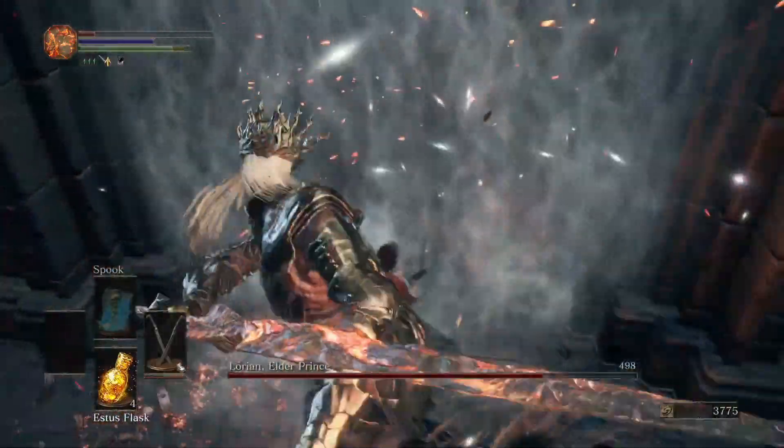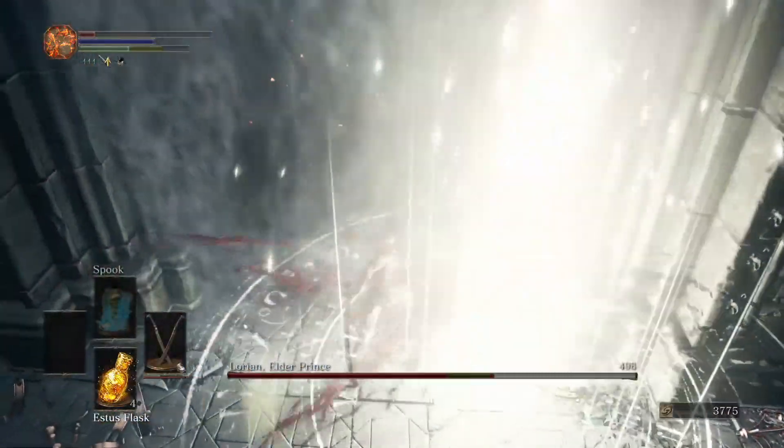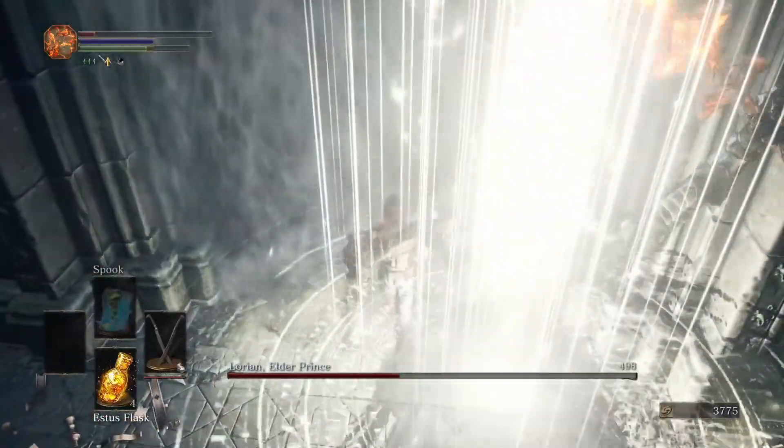When Lorian reaches you, you will want to use an L1 or LB attack after dodging the second swipe. Continue this pattern until you have killed Lorian to start phase 2.